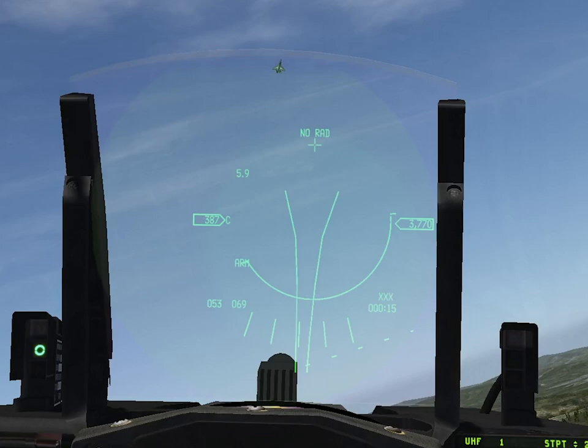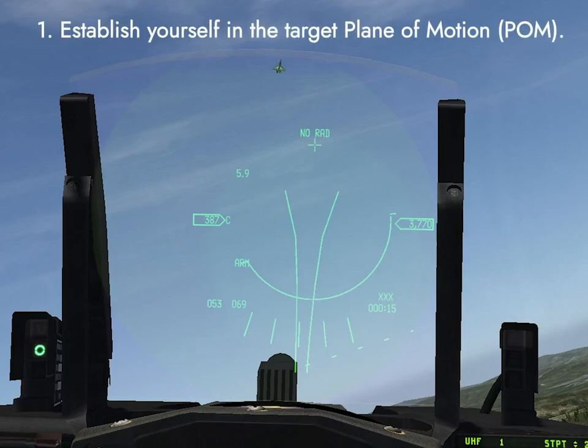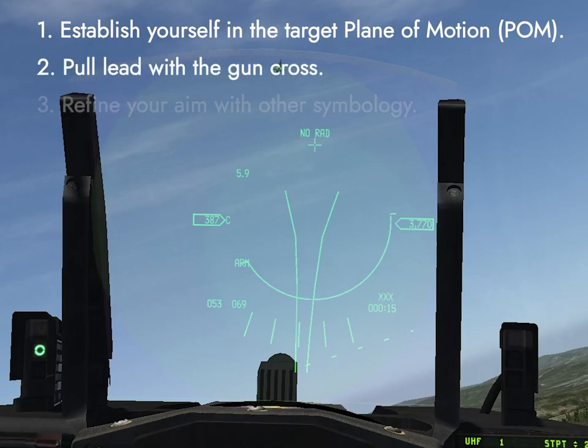No matter which gun sight we're using, whether or not we have a radar lock, the gun cross is always going to be our primary aim point. We want to figure out the bandit's plane of motion — that is, where they're headed — put the gun cross in front of them, and then we're going to use the rest of the symbology to fine-tune our aim.